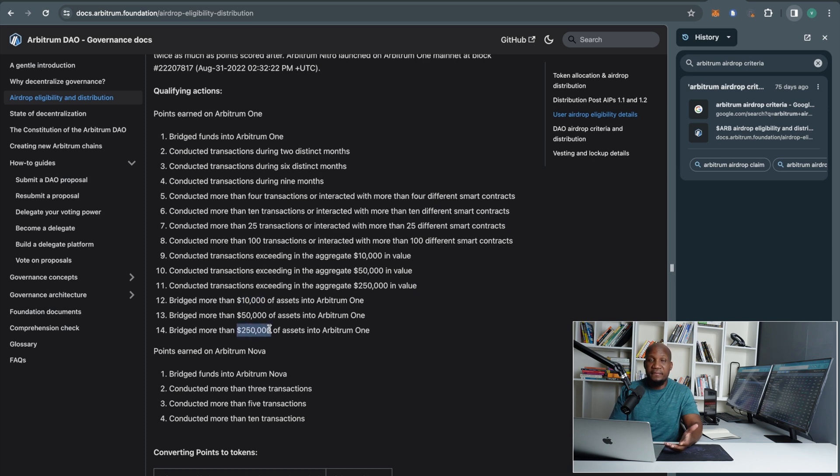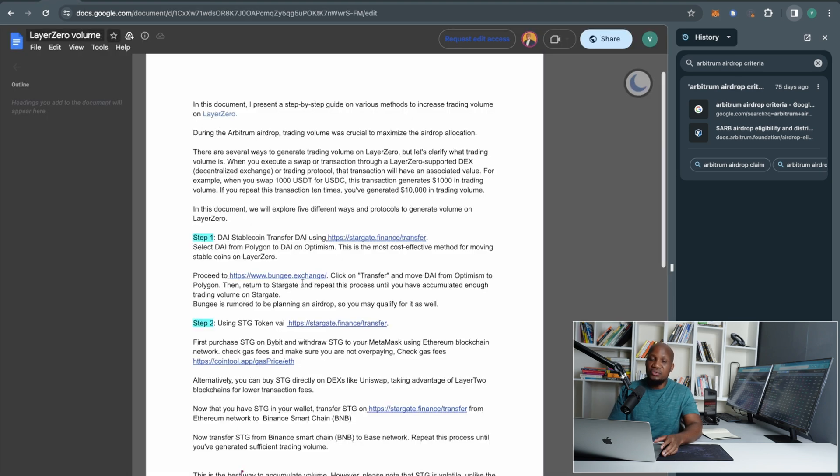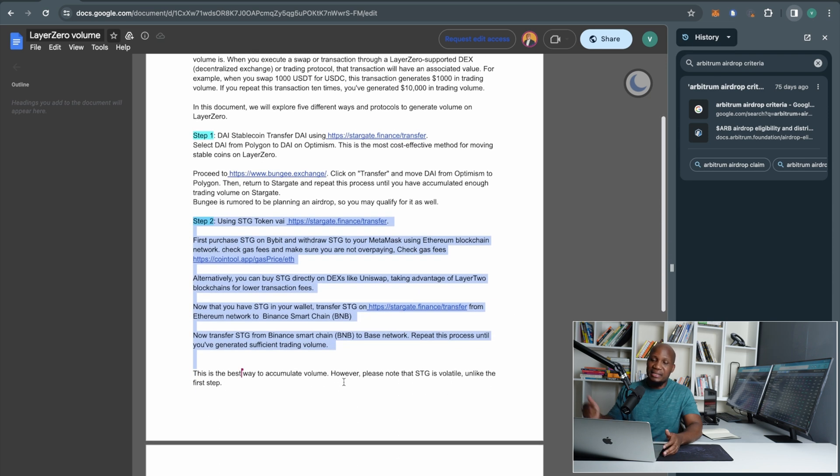If you can push it to $250,000 that would be great. Ten thousand dollars is the minimum because with Arbitrum that was the minimum trading volume they were looking for. We only put in about $2,600 — I'll show you how much trading volume you can generate with that. The reason this is important is that we're not necessarily paying any fees; the only thing you're paying for is gas fees. I'll leave this document in the description of this video so if I was a little too fast, all the steps are there for you to follow.